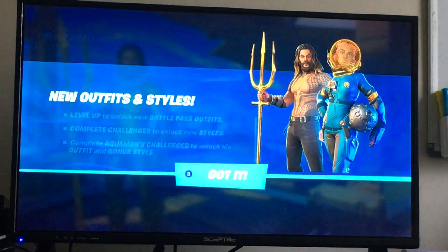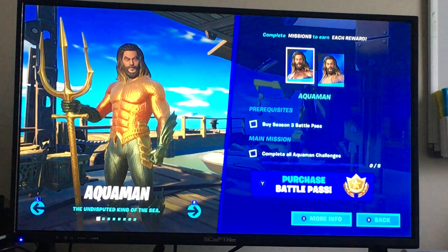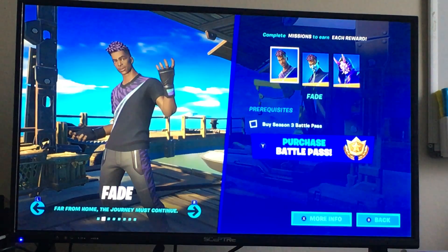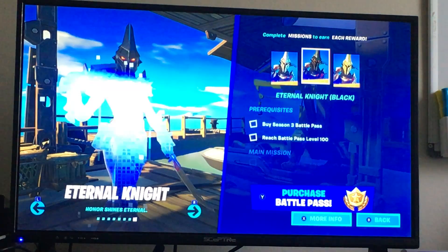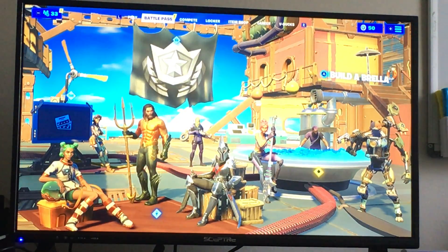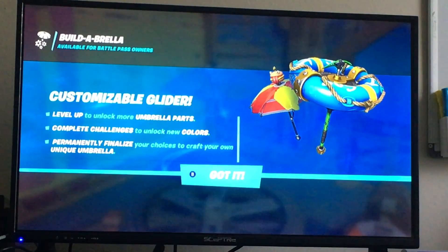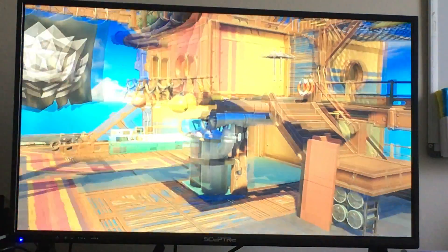Is there a way to get Aquaman? There is - new outfits and styles. Level up to unlock new Battle Pass outfits, complete challenges to unlock new styles, complete Aquaman challenges to unlock his outfit and bonus styles - you have to buy the Season 3 Battle Pass. So basically like Deadpool - understandable. I might get this Battle Pass soon. This is a good Battle Pass. The Build-A-Brella - level up to unlock more umbrella parts, complete challenges to unlock new colors, finalize your choices to craft your own unique umbrella. It's basically like the gear specials with Maya.